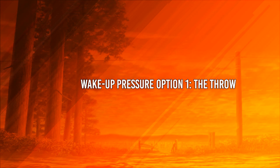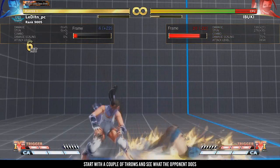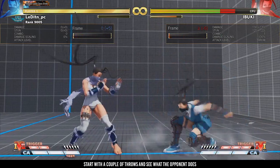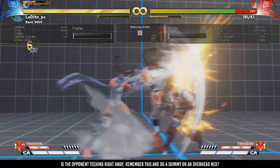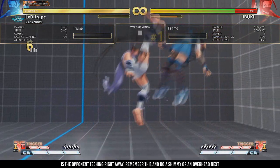The first option is the throw. I usually start with going for 1-2 throws because it's the easiest to do and you can get a lot of information from your opponent with the throw. Is the opponent teching right away? Perfect! Remember this and do a shimmy or overhead next.